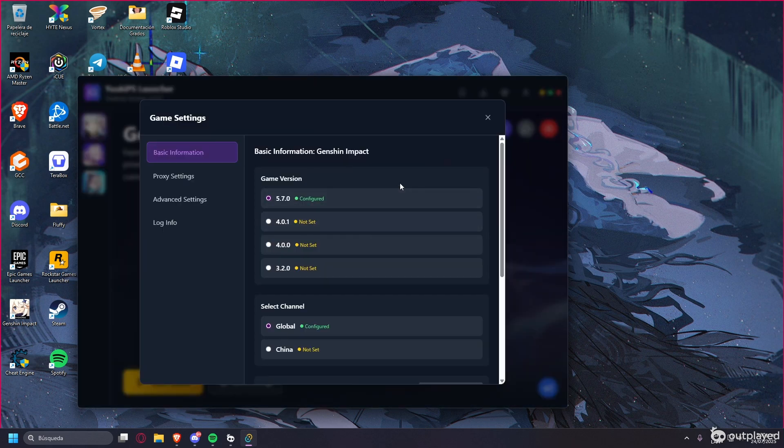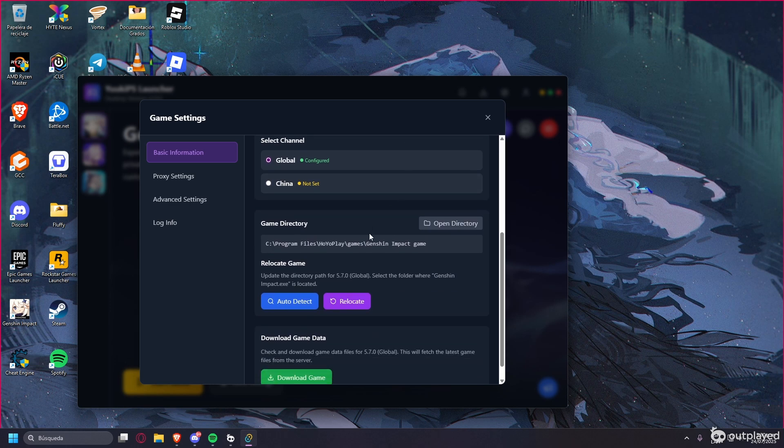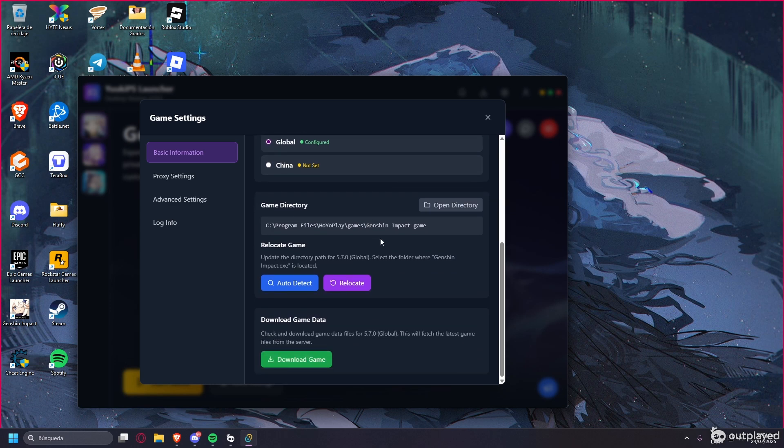Once you're inside the launcher, go to Game Settings. Choose the version you want to use and your channel — Global or China, wherever you are. Then you want to detect the directory for the game. You can use the auto-detect option, or if the game is in another folder and it doesn't detect it, you can set it manually.